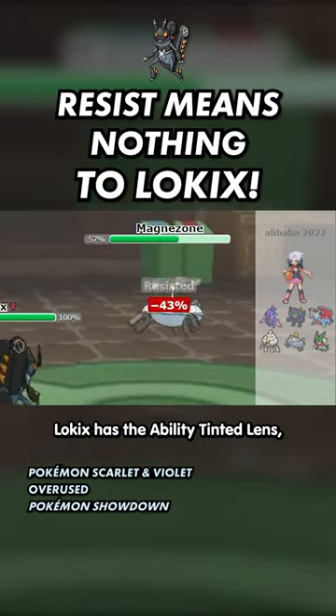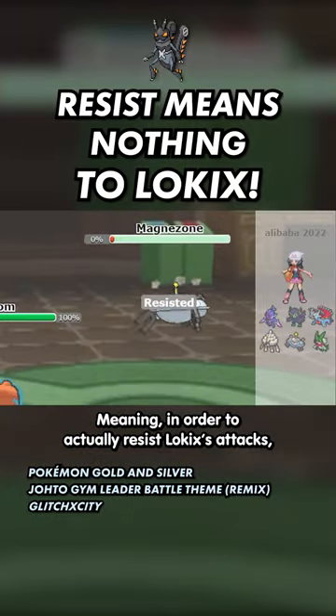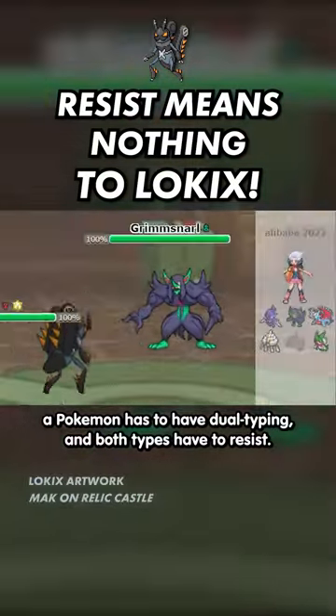Lokakes has the ability Tinted Lens, which makes its attacks that are not very effective deal double the damage. Meaning, in order to actually resist Lokakes's attacks, a Pokemon has to have dual typing and both types have to resist.